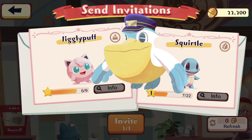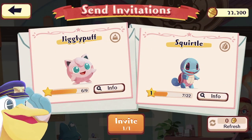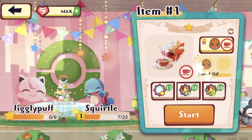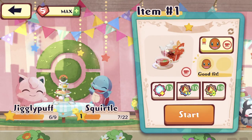Alright, so before we begin the standard 10 stages, let's do this to try and maybe invite a new Pokemon. Let's aim for Jigglypuff. So if we can clear both stages here, we should be able to get him to join us.